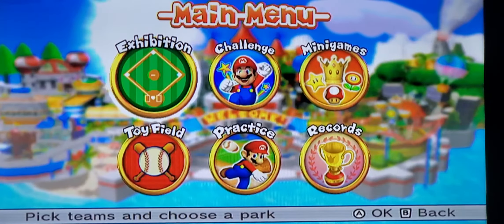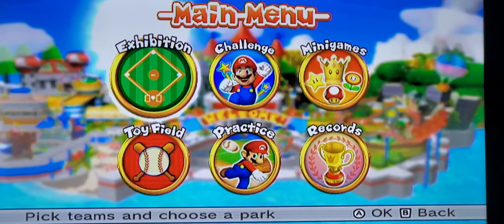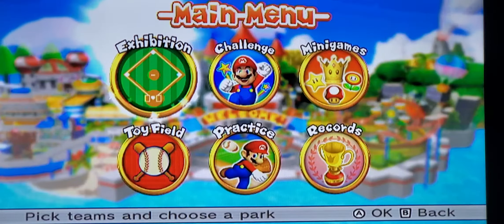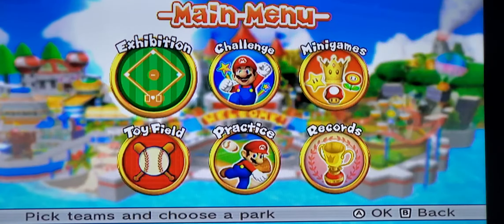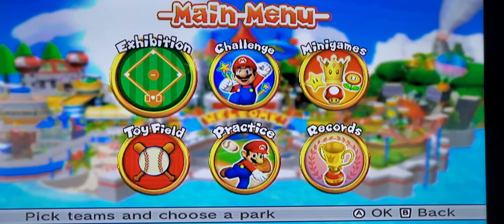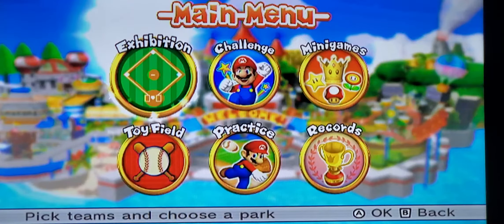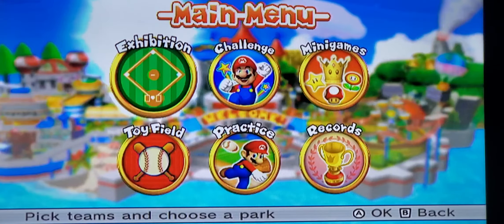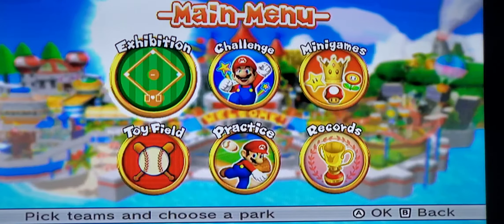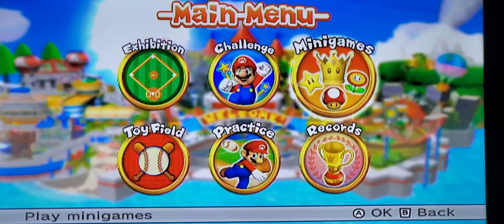Yo, what's up YouTube, AJ here. This is a quick video to tell you guys how to send your requests and give you a quick example of how you can send a request to do a random exhibition match in Mario Super Sluggers or any of your features. Like I said in my last video on Challenge Mode, I'll be doing random exhibition matches and probably showing off the toy field or even the minigames again.